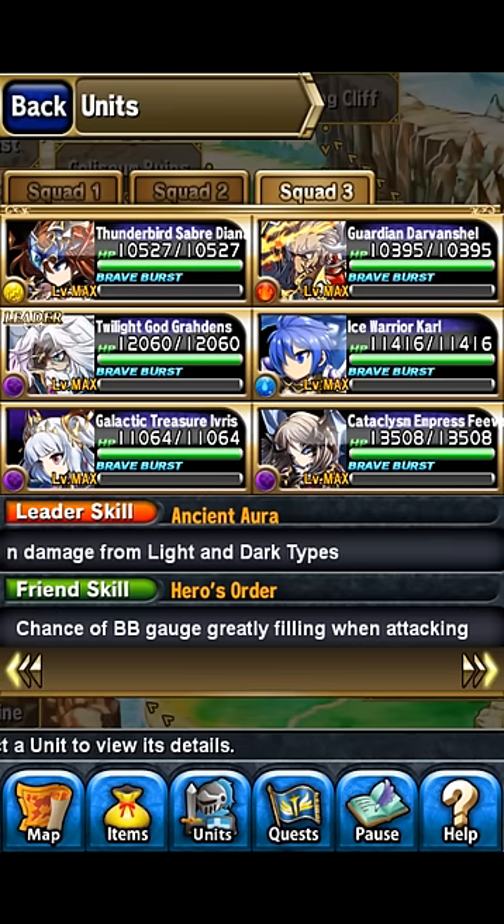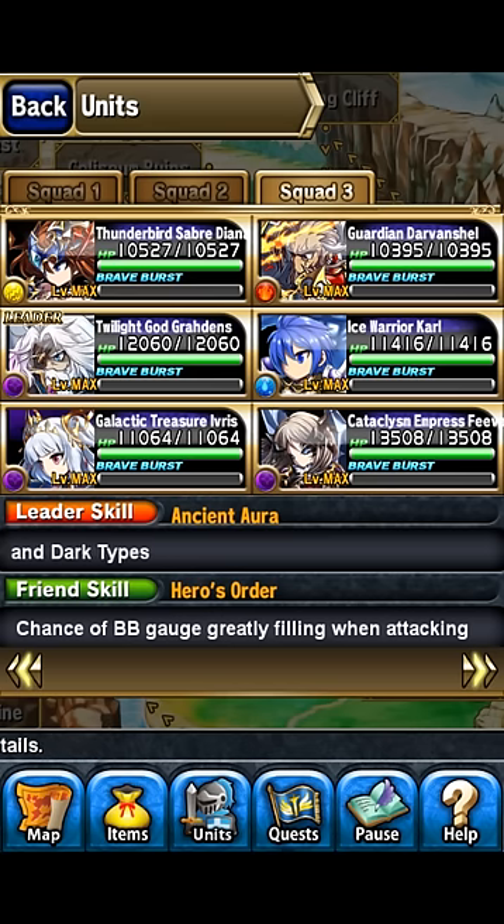If you've got someone like Iris to come back with a heal just in case, then you can destroy him at the end. That's the last phase.